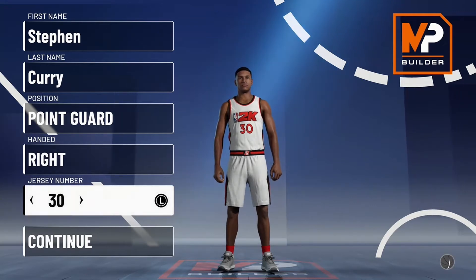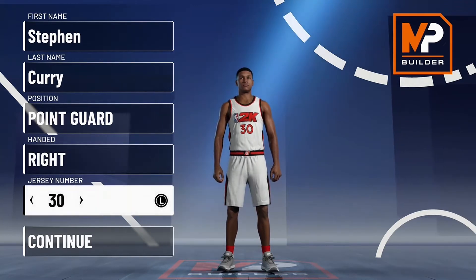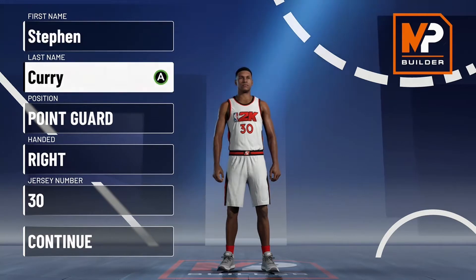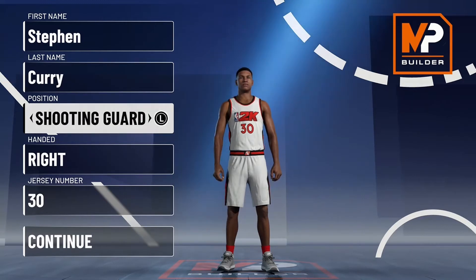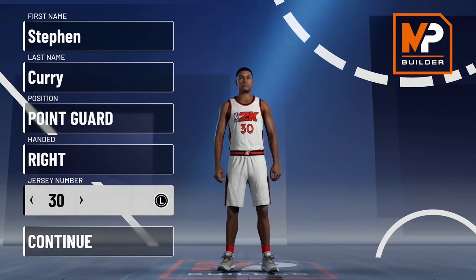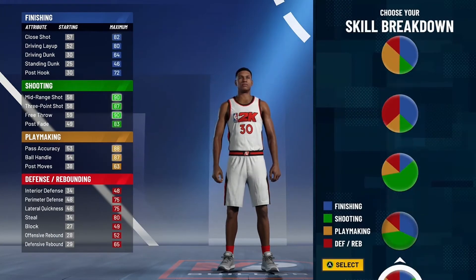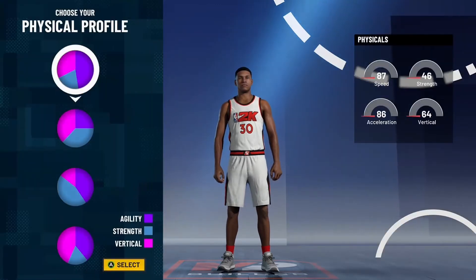What's going on guys, Never Spiral back with another video. Today I'm going to be showing you how to create the Stephen Curry build in NBA 2K21. You're going to go point guard, whatever handed, whatever jersey number, continue. You're going to go with the shooting and playmaking pie chart, then you're going to go with the pure speed physical.